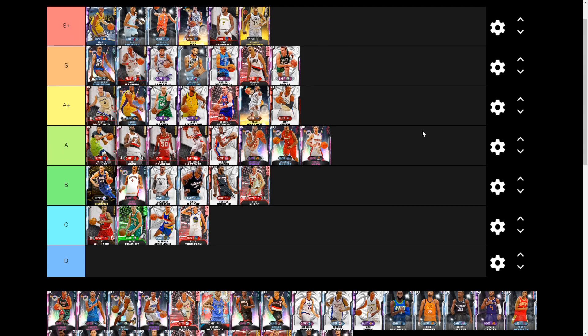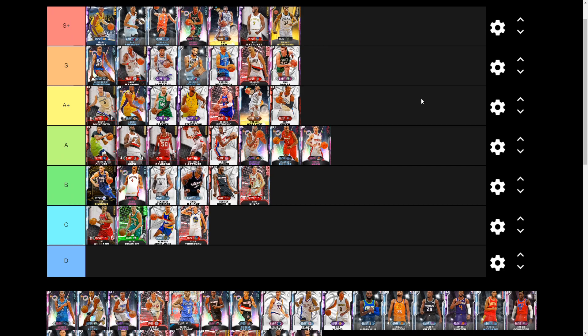Next we have Pink Diamond Michael Redd, a great card overall and in my opinion a solid alternative to the Galaxy Opal Bradley Beal in the token market. He has a great release so you can green everything, plays great defense, and he's 6-foot-6 — an inch taller than Beal. He has 37 Hall of Fame badges, a 98 three-point shot, can dunk with an 85, speed boost, and is nice and fast. He's around 28k MT. I'm throwing him S-plus tier — if you get that jump shot down, one of the best cards in the game.